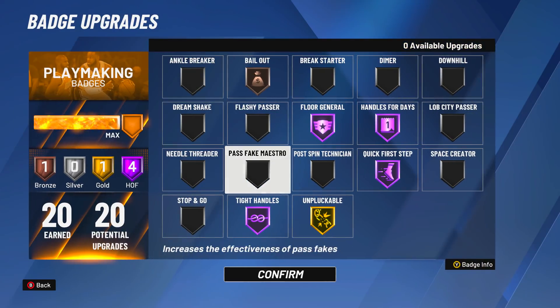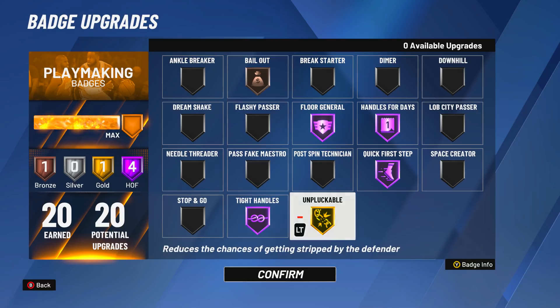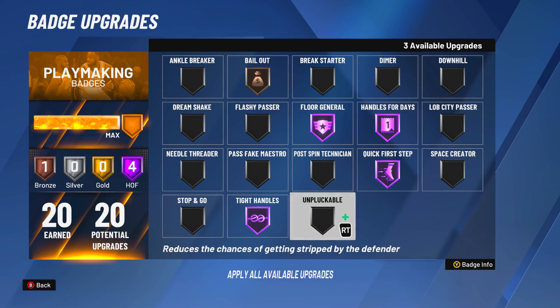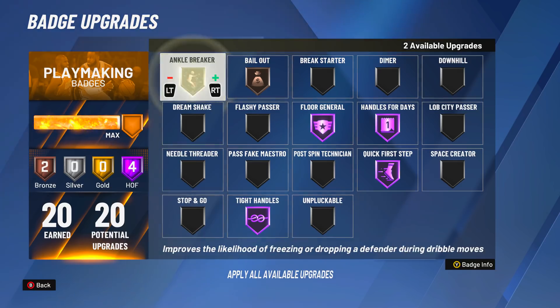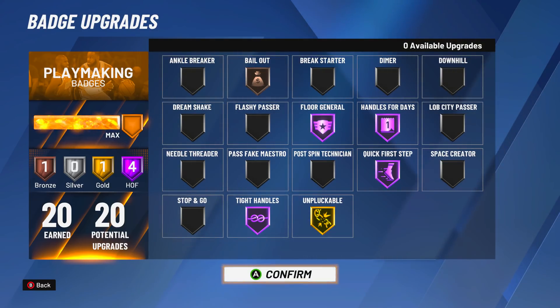For playmaking, this varies as well. I advise y'all to run bronze Bailout on any guard build, because there will be times you want to pass out of a shot to save your life. Now depending on who you're playing with — if the person you're playing with cannot shoot, you might want to run it differently. But if you're confident in your teammates' shooting, you can leave it as is, or even put Implacable on bronze or silver, and run Angle Breaker silver or gold. It all depends — I like my setup as is, that's what I'm most comfortable with.